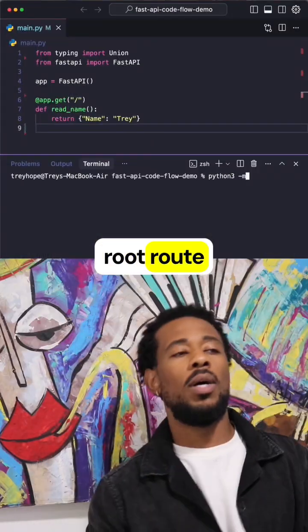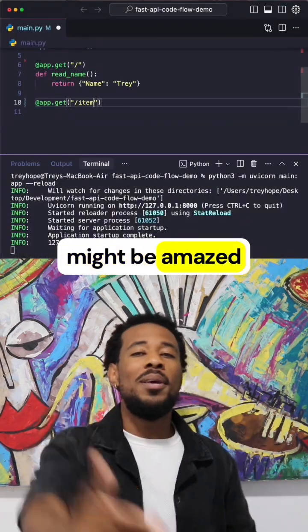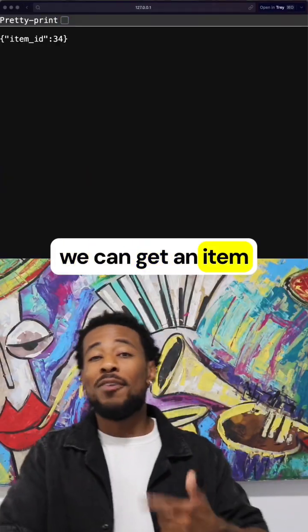Let's start with the root route, it gives name Trey. The point is when we hit that endpoint, we can see what the names say. Might be amazed — but wait, there's more. If we add the params to the route, we can get an item from the store.